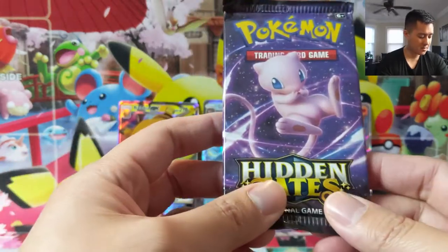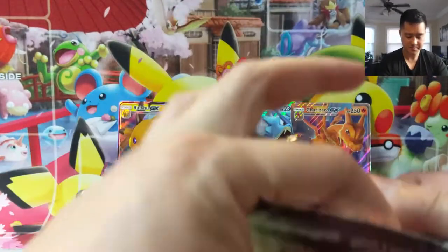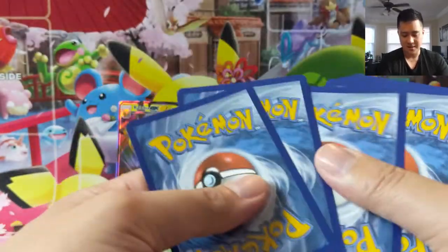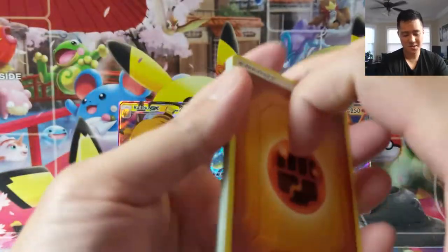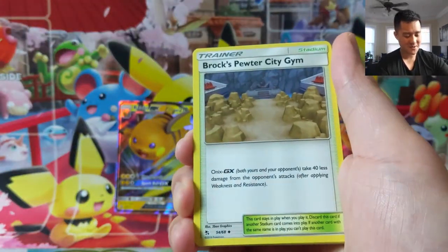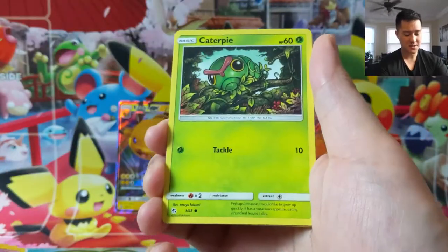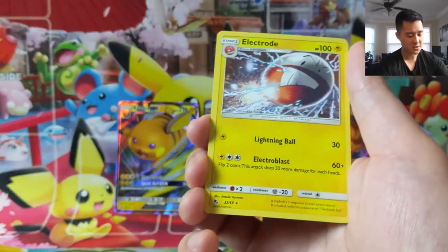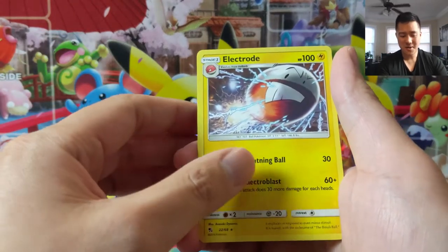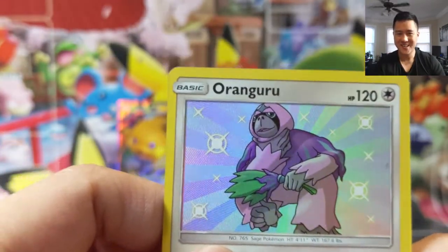Last pack! To be honest, this last tin was so far the weakest, but we still have this one — let's finish strong. Shout-outs to Ricky for pointing out it's been just over a year at this point, so looking forward to a second year of creating content for you all. Thank you to all the subscribers, everyone that likes the video, and huge shout-out to all the people that support us on Twitch. The rare is an Electrode. Shiny Oranguru — not bad! I'm Moana Turtle, and I'll catch you guys next time.